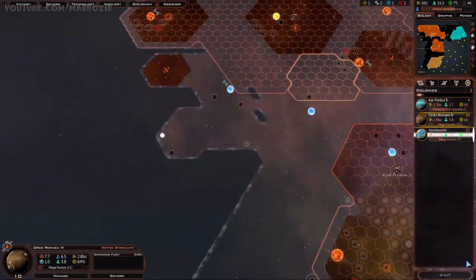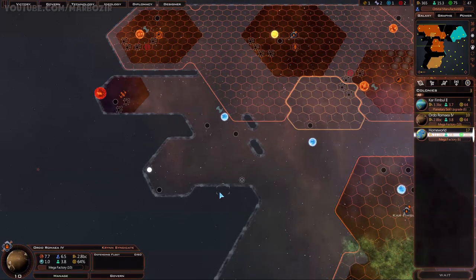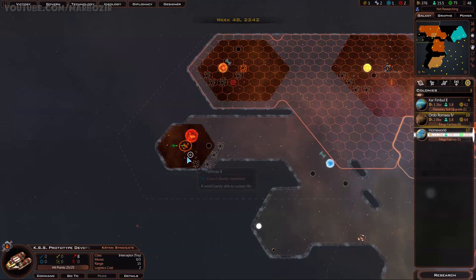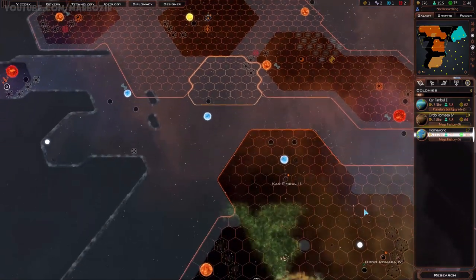They want industrial investment - I'm not giving them technologies for free. They can buy them if they want. And there is a colonizable planet - only class 6, but that's not bad. That's better than the one I just colonized. Still waiting for all these factories. Research is done, so this will unlock the small hull size.